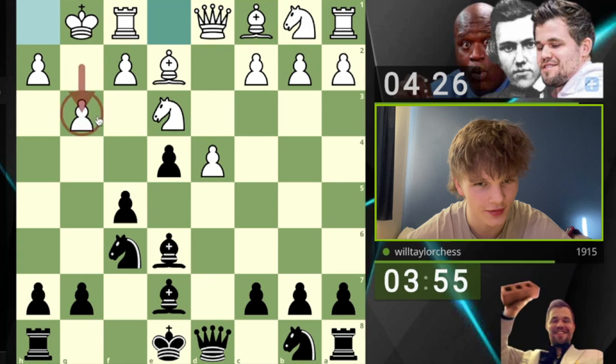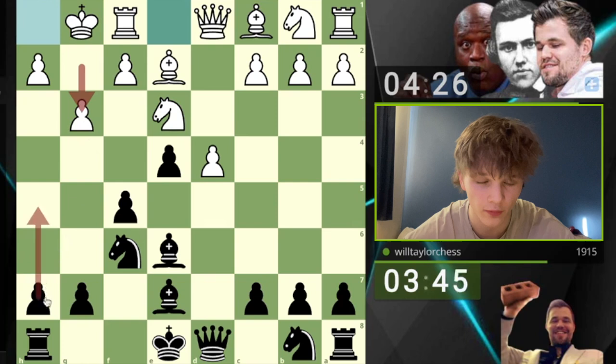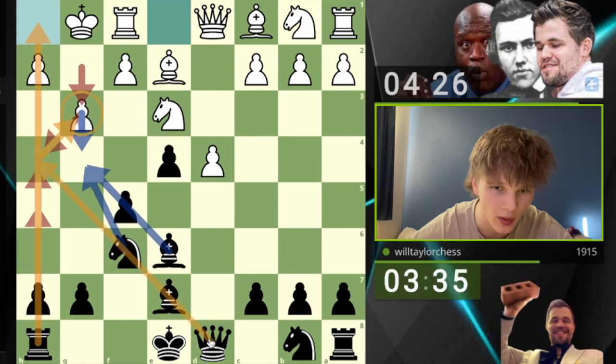A hook, for those of you that don't know, is a pawn that's in front of your opponent's king that's been pushed, allowing you to basically force some kind of tension — with the move, for instance, h5, h4 — forcing this tension here. The pawn can't be pushed past otherwise it's going to hang, and we're going to be able to forcefully open the h-file.